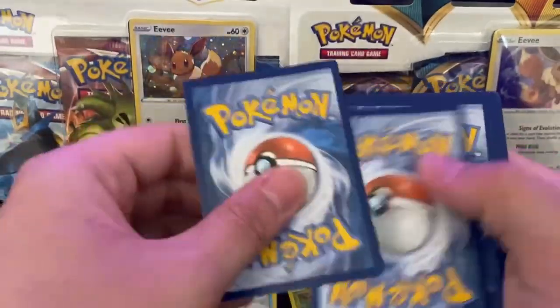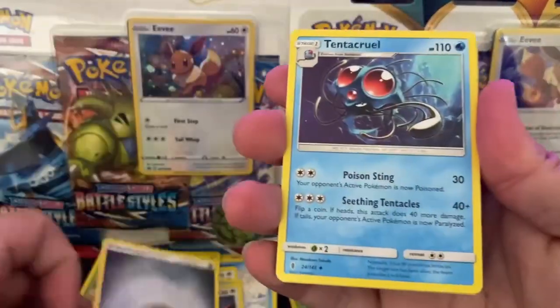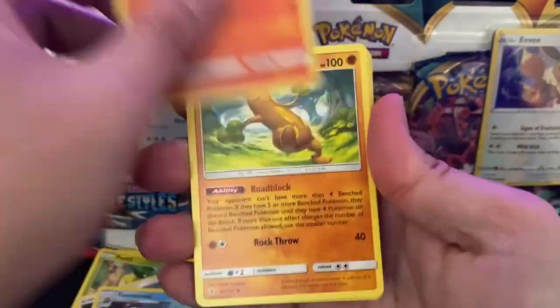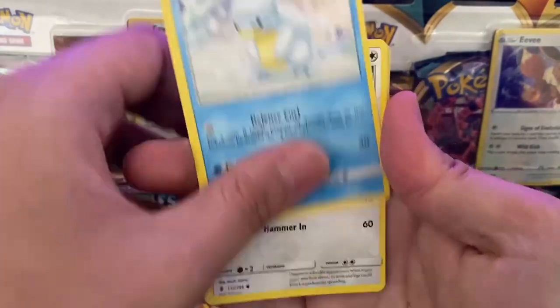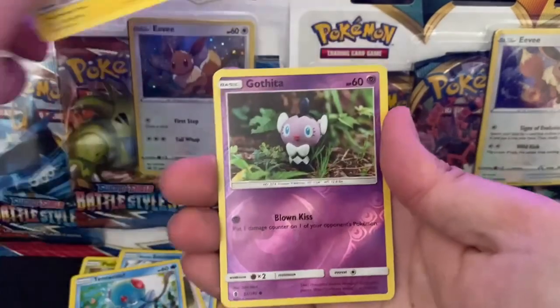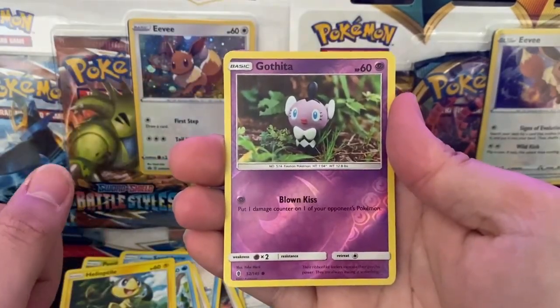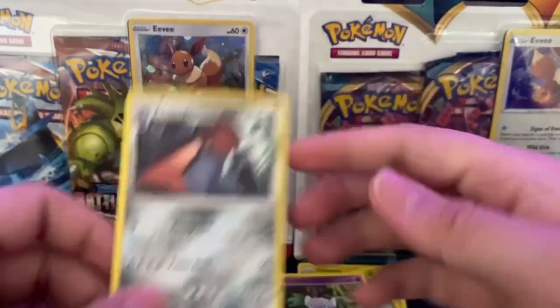Gold Guard here. We got a Metal Energy, Tentacruel, Lampent, Pseudogudo, Cottony, a Lowland Sandshrew, a Stuffle, a Tentacul, a Heliopetile, a Reverse Gothita, and a Pro Bow Pass. Can't see that — Gothita?